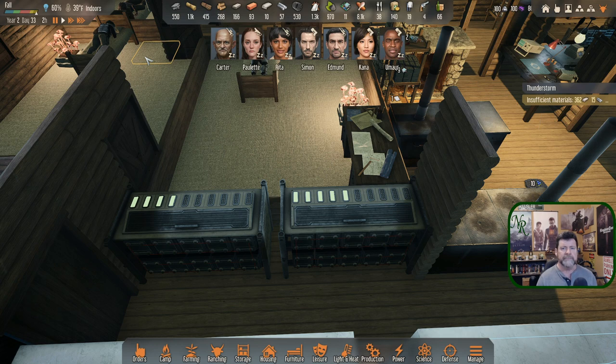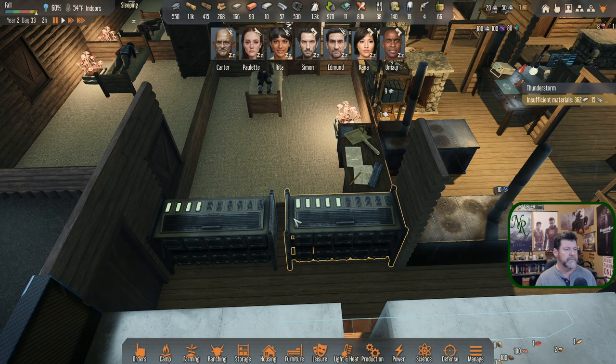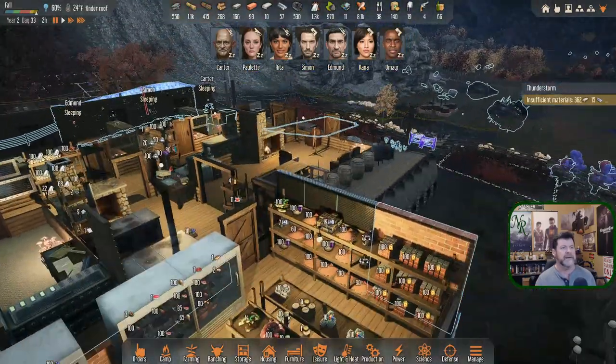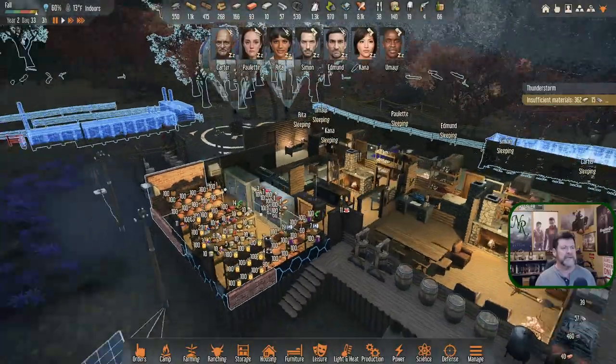Welcome back to Stranded Alien Dawn. Starting this episode at our battery bank because we've got a thunderstorm going on, and hopefully we can catch enough strikes to fill our batteries up. Looks like six of them ought to do it — got lots of lightning rods out there in the system.